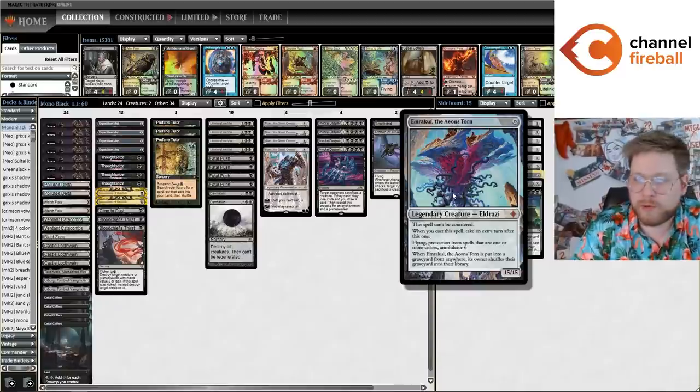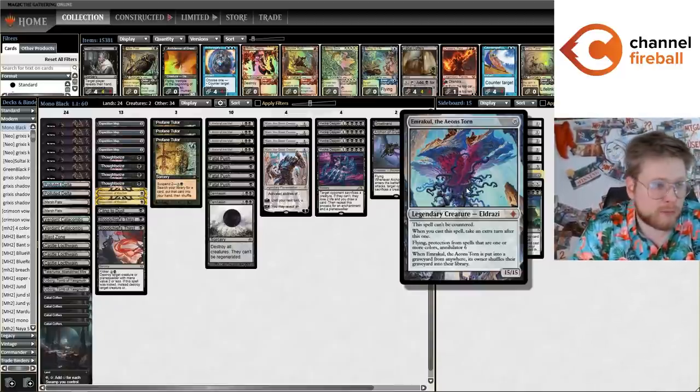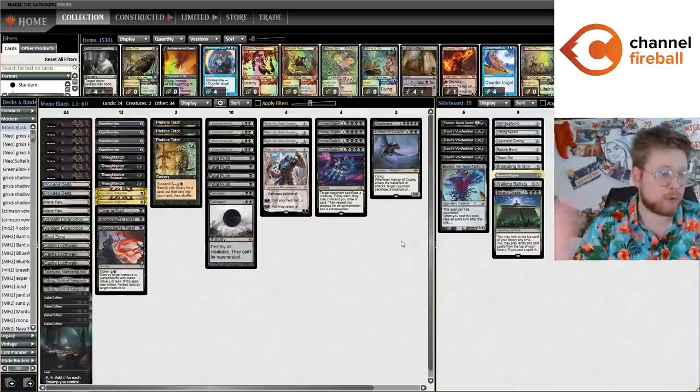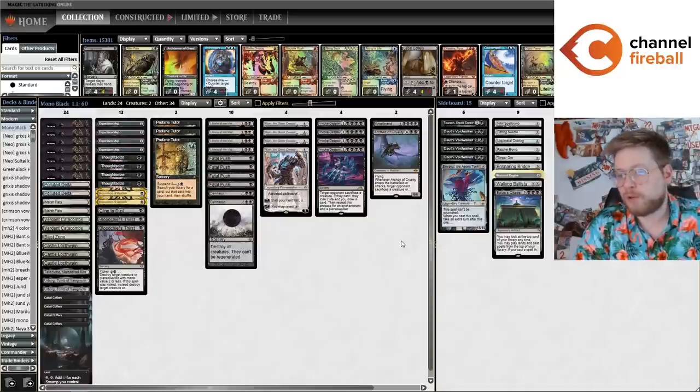Against combo and some big mana decks I actually like to bring in the Emrakul and just hard cast it and go over the top. This card is also a nice card to bring in against Mill — which is popular enough that having the Emrakul is a really nice hedge against that matchup. I really like the deck. I've been playing it a lot over my stream the last couple weeks, and I'm excited to showcase it here on Channel Fireball. This video is brought to you by the new Channel Fireball marketplace — you can use code 'spike' at checkout to support me.